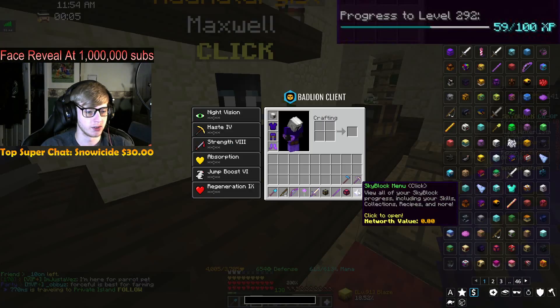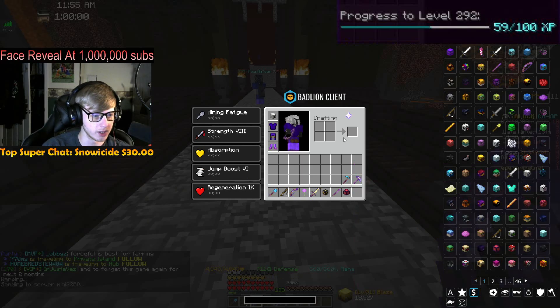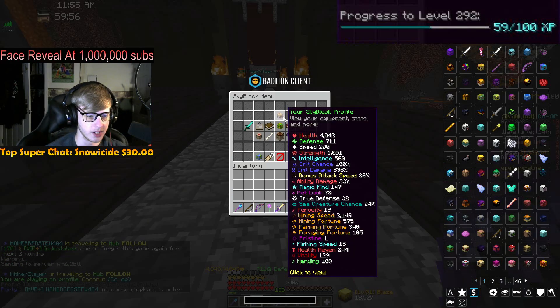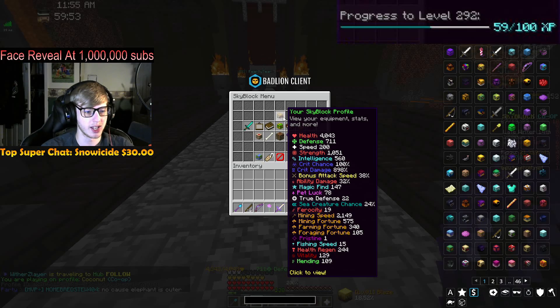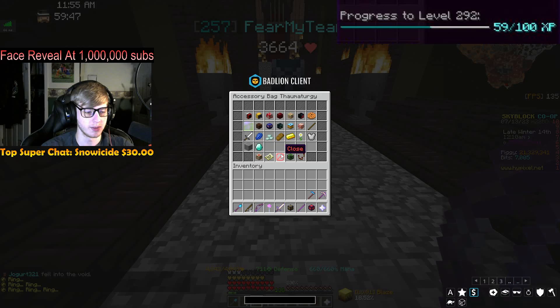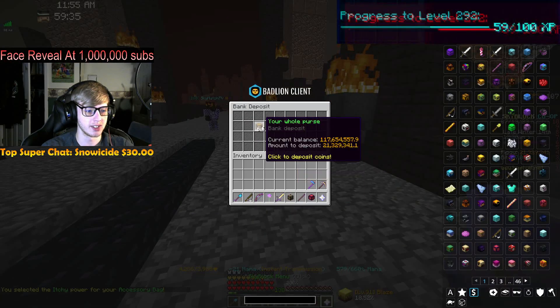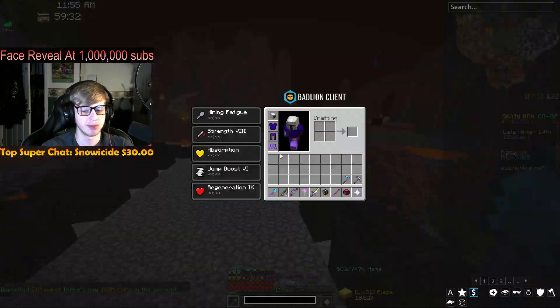Currently on the Crimson Isle, our stats are 1,000 strength and 900 crit damage, but only 38 attack speed. So we are going to keep going with Itchy just because the attack speed is very useful. That's some more coins spent and more skyblock XP gained.